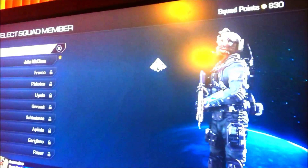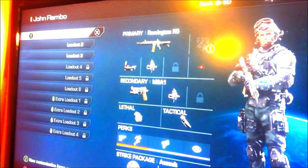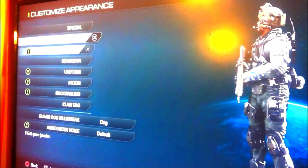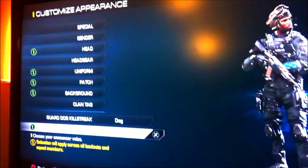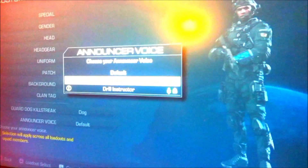Let's pick John Rambo — you know John Rambo's the best. So we've got John Rambo over here. We're going to press square to customize, and down here we're going to go all the way down to announcer voice. You click on that, and it has Snoop Dogg and the drill instructor.